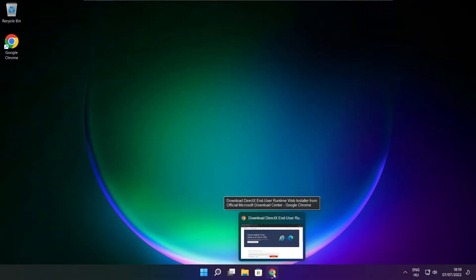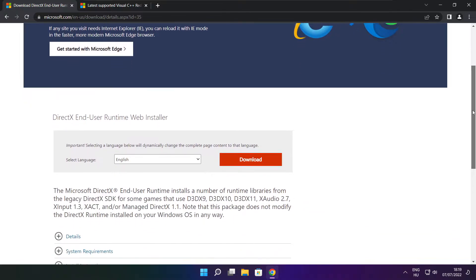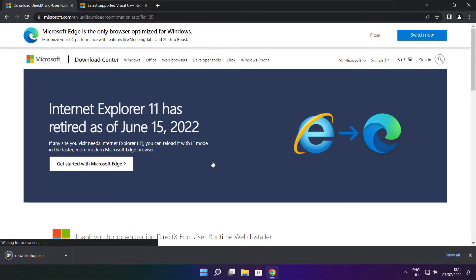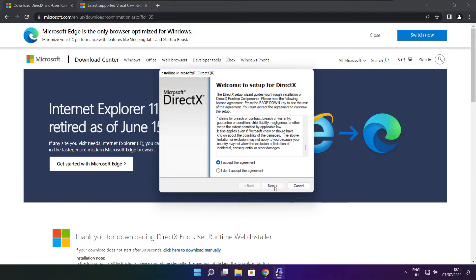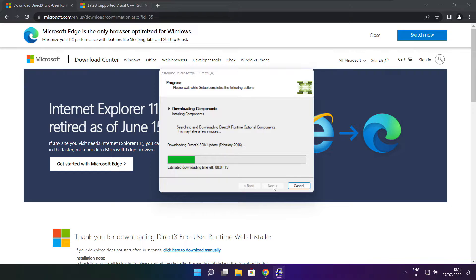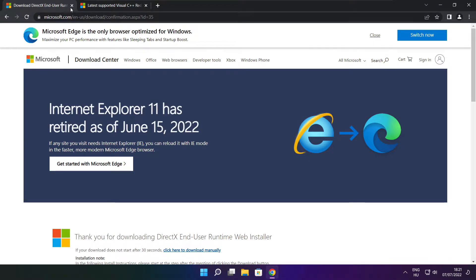Open Internet Browser. Go to the website — link in the Description. Click Download. Install the downloaded file. Click I Accept the Agreement and click Next. Uncheck Install the Bing Bar and click Next. Click Next. Installation complete and click Finish. Close the DirectX website.